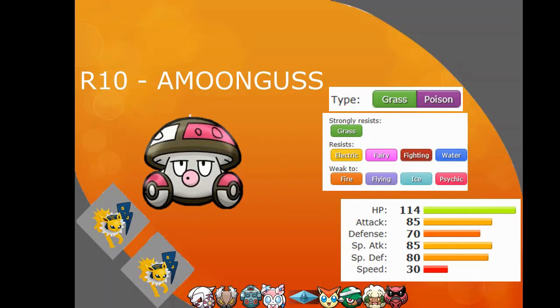Round 10, I picked up Amoonguss. This is really a pick to add some bulk to the team. It gets Regenerator, and moves such as Leech Seed and Giga Drain. It has amazing HP. It's Grass Poison, so I can use it to soak up Toxic Spikes if anyone carries those. I could also use it offensively — if I use Toxic and then switch into Amoonguss to use Venoshock, which doubles when foes are poisoned. A really solid pick, and with low speed it would do really well in Trick Room.